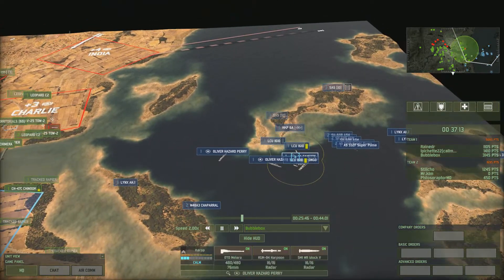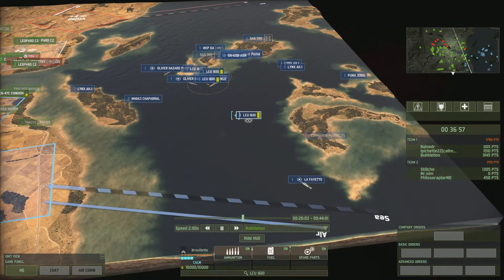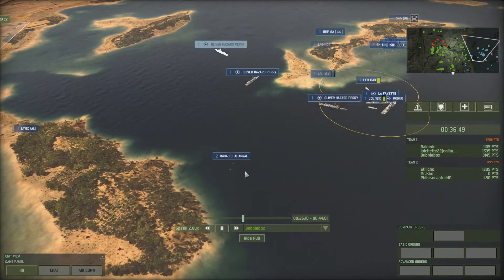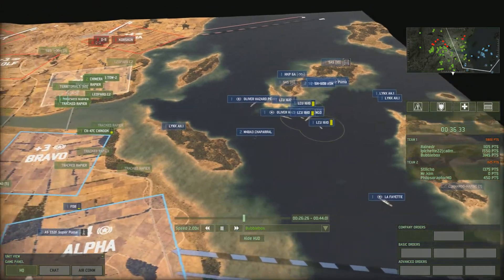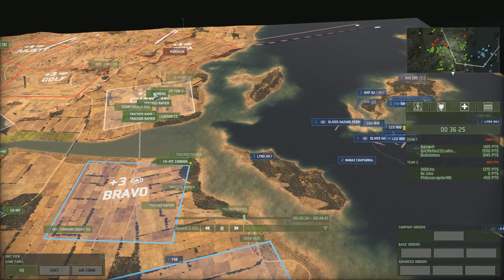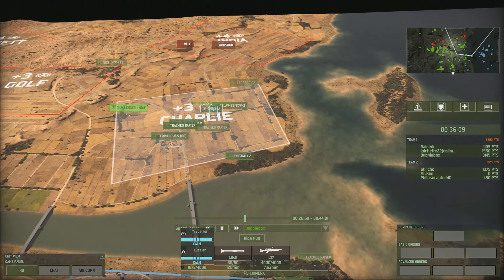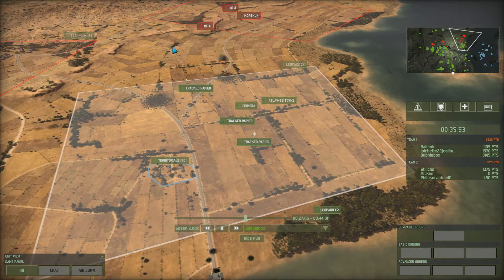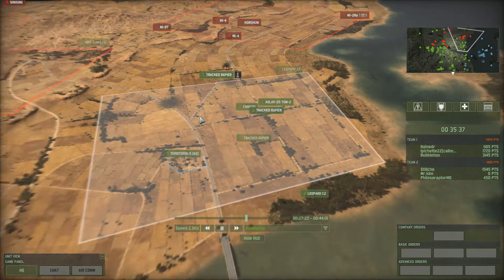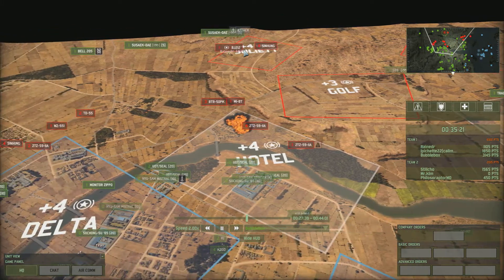I move my ships forward and bring a recon up to see what's going on. I bring in a Lafayette, an LCU, an Oliver Hazard Perry, and a Chaparral — these Chaparrals can shoot from the sea, so if they bring out any more anti-ship aircraft the Chaparrals can do some damage. Meanwhile El Pichet has got a couple of Chimeras — really strongly armored units, a little slow-firing but very powerful. Reindeer has spotted the CV over here and should be able to take it out soon.